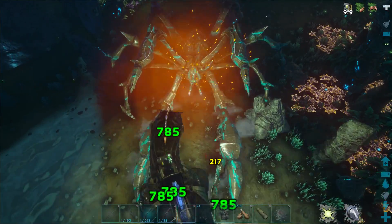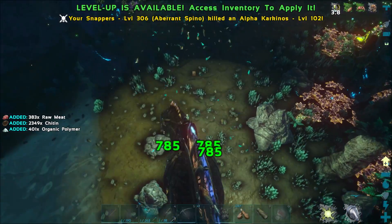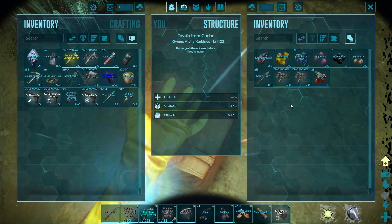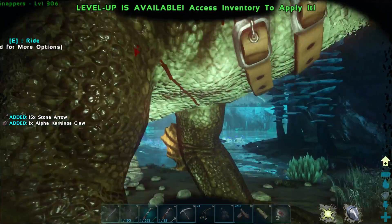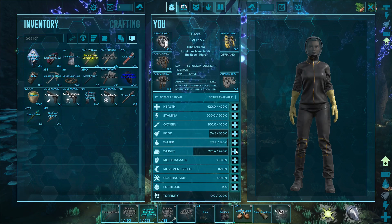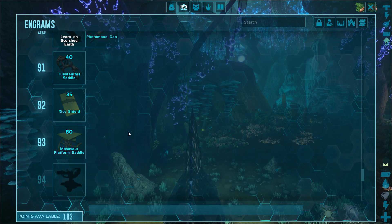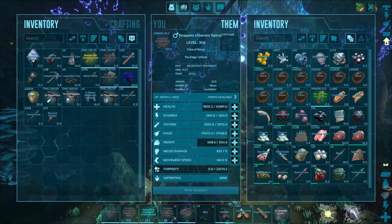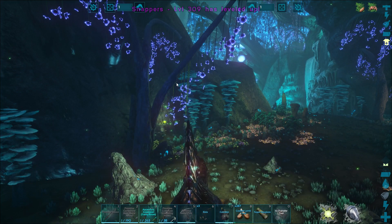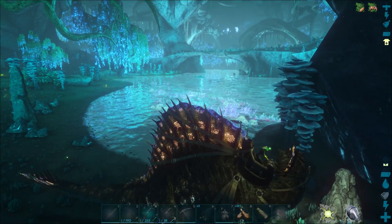I did try to kill an alpha basilisk with this — it was level 168 — but the biggest issue was it broke my radiation suit really fast. Got nothing great from the sarco kill, but I did get some levels — three levels on the spino, very nice! I also got a platform saddle... that's less useful. Now back to what we were actually doing — looking for silica pearls in this water.